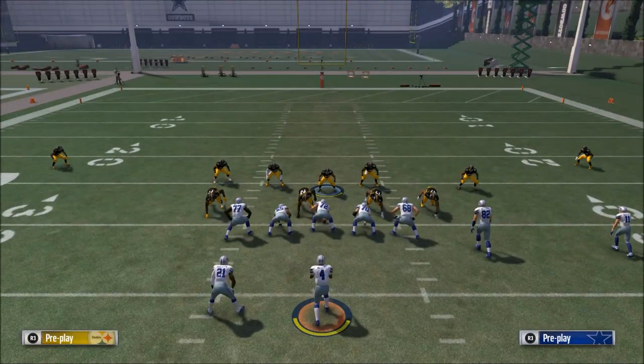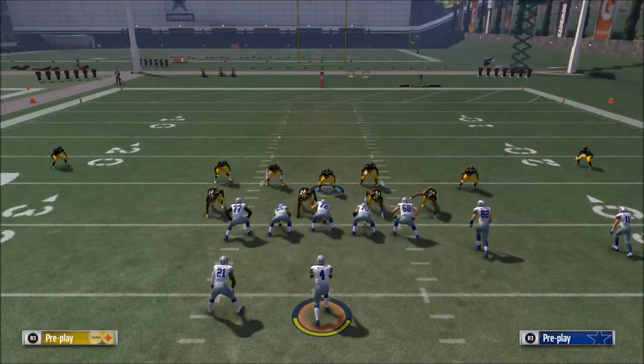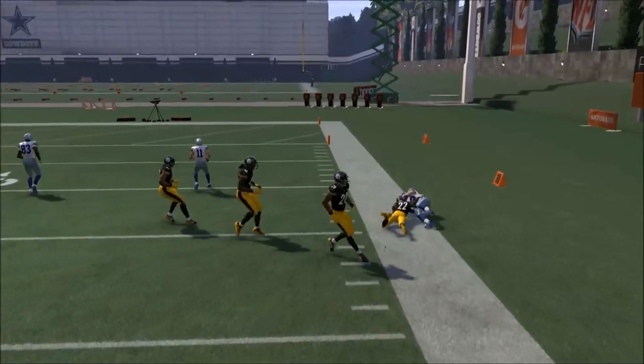What you want to do is start off with one play that's going to dictate the pace of the game. From this look, we already know that out routes are available — if your opponent wanted to throw an out route, they could, based on how this game works and what we've learned.